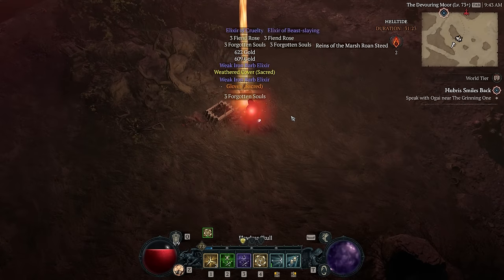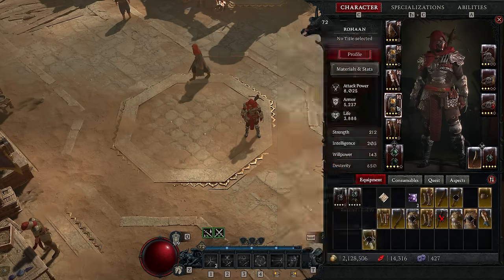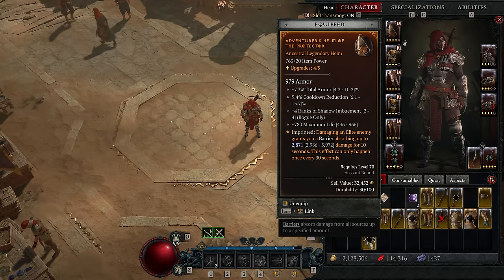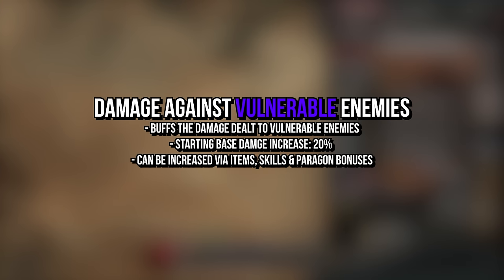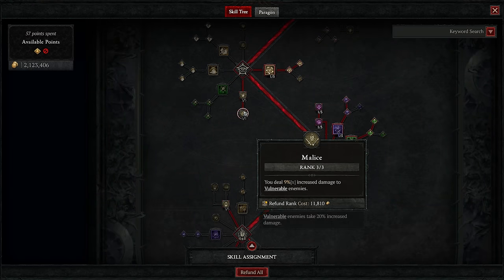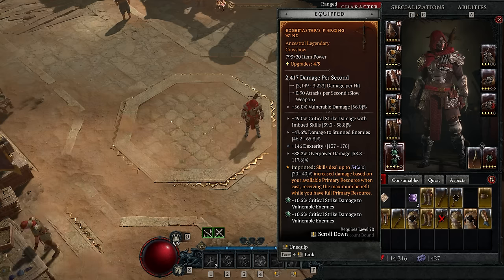Right off the bat, let's get started with how you evaluate an item. Once you get it to drop, the first thing you should look at are its affixes, especially since many of them are common within the top tier builds in Diablo 4. Damage against vulnerable enemies, for example, is one of the most common, as vulnerability already lets you deal 20% extra damage to enemies affected by it. Most classes have a way to apply this fairly easily, so this is the next logical upgrade.